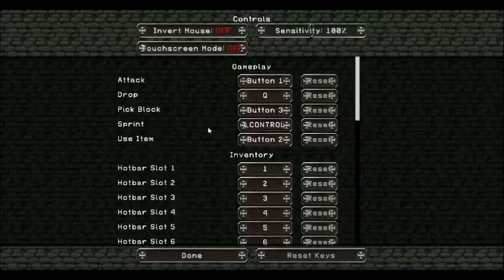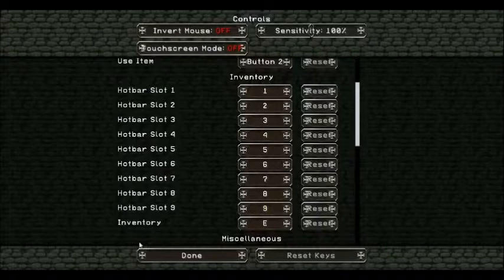To use an item, like to eat or use wheat on an animal, you use the right click button. These are the items that you will see along the bottom of the screen — there are 9 of them and you press one of the number keys to get to it. Or you can just scroll.